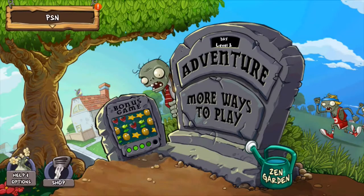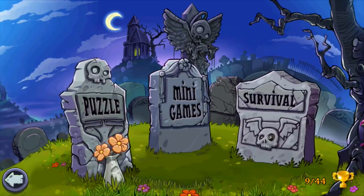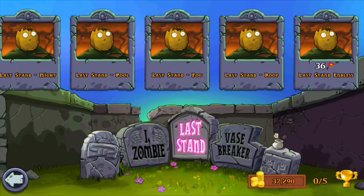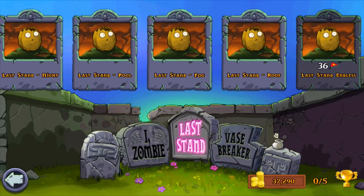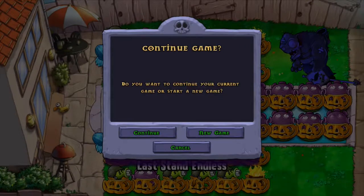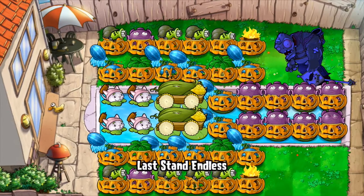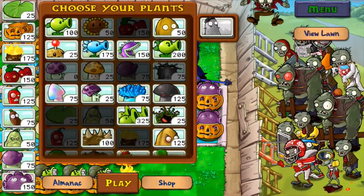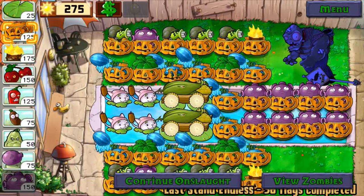For this video, I'll talk about Last Stand Endless, which is a game in puzzle mode. I'll try out the fire and ice strategy to see if it's really working. The link is in the description if you'd like to read more about it, but first let me show you what it looks like in full action, and then later on I'll show you how to build it up from scratch.